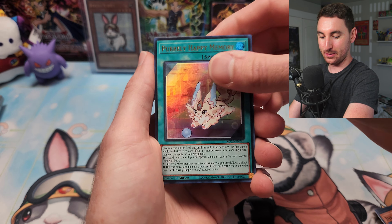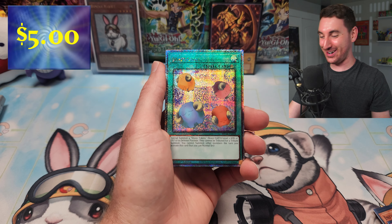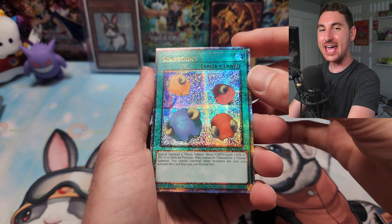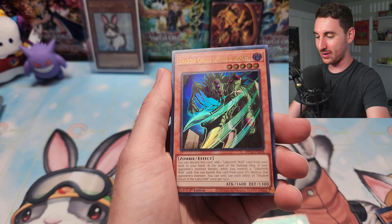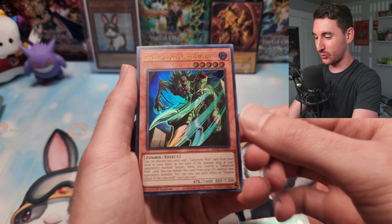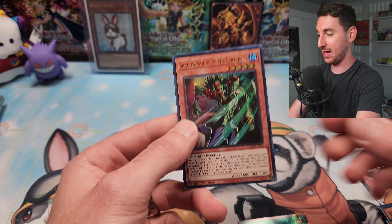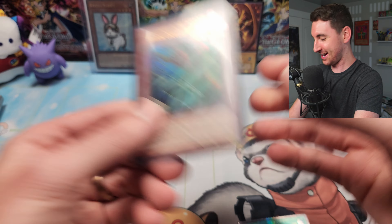We got Pearly Happy Memory, and Dark Gold Dragon — get out of here. But we got a Scapegoat QCR! Joey Wheeler activated my scapegoats! Also Shadow Ghoul as an ultra rare — that's actually pretty dope. Shadow Ghoul is one of my favorite monsters ever printed in the game; I'll sleeve that one up for my collection.